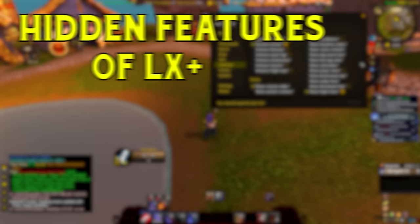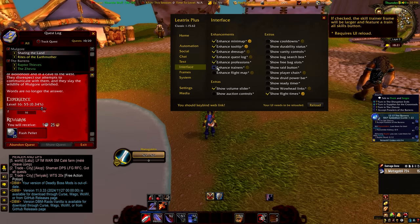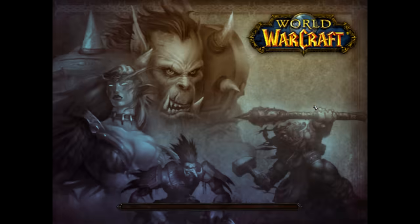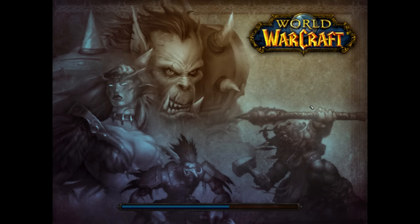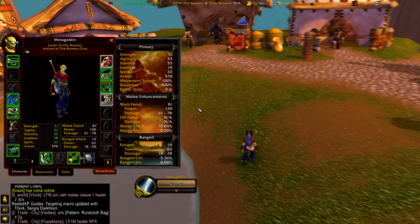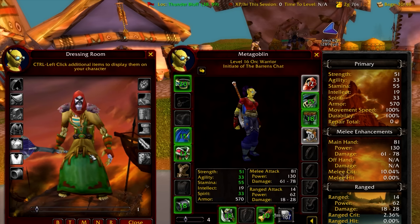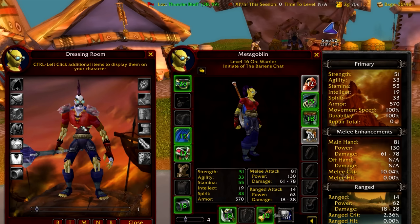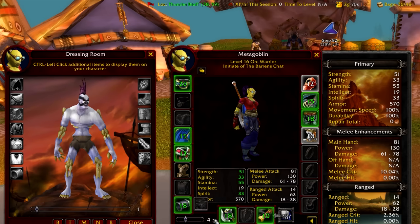I want to show you some very hidden and cool features of Leatrix Plus that I think are very underrated. You can widen the quest log — people always ask about this — there's a simple button that says enhance the quest log and it makes it wider and easier to see. You can do this with the profession menu too, and add Wowhead links to every single quest. You can enhance the dressing room window to add other players, remove their gear, switch animations, add a volume slider to the character menu, and show class colours in chat.